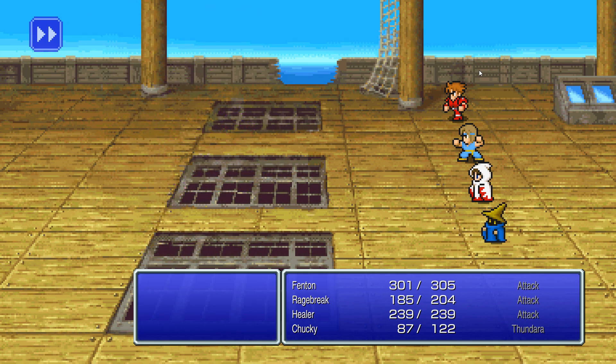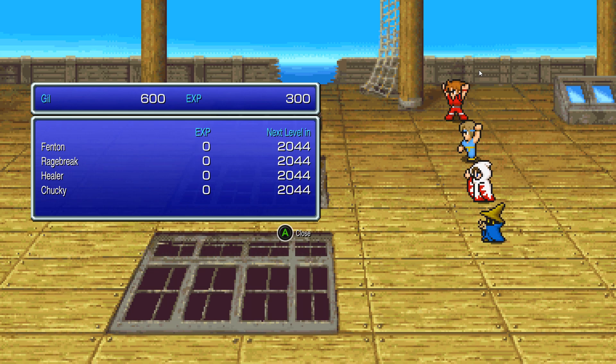Once you do that it should be very easy — see, we just killed a whole bunch of them in one shot. There you go: you can get 600 gill and 300 experience. That's pretty good. Also, in the Pixel Remaster they do drop a weapon that you could sell, so definitely want to hit this up.